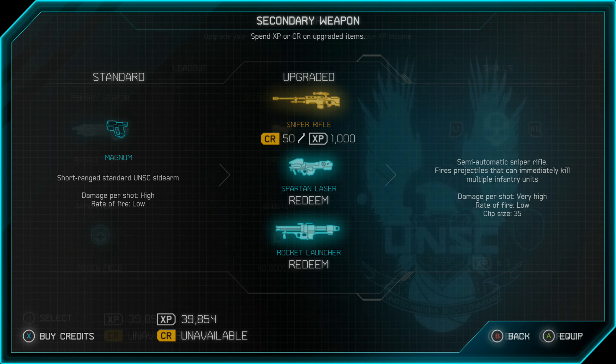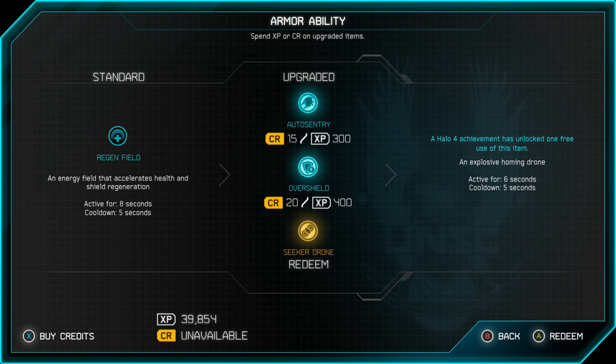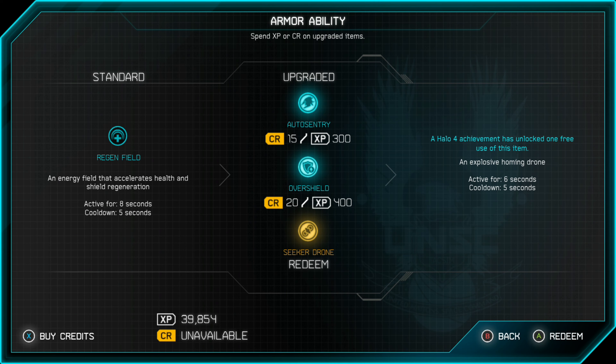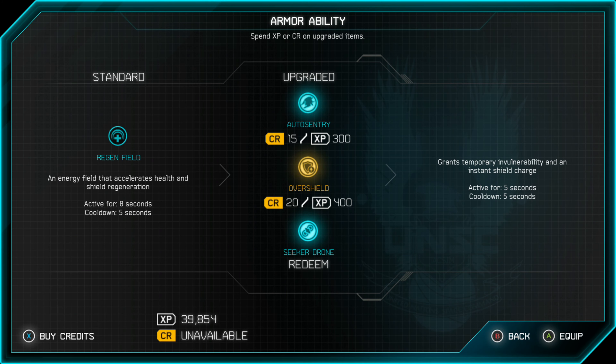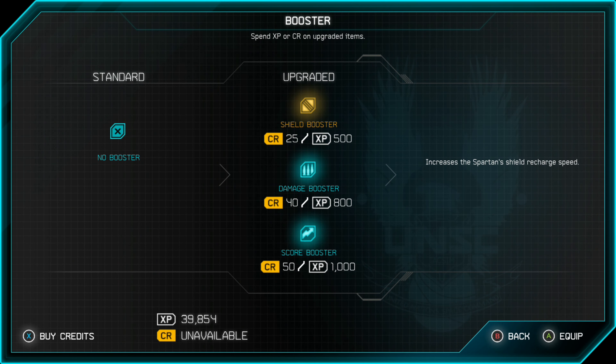Same thing with the secondary weapon, we could upgrade that to any of those weapons as well. Then you have your armor ability, which you could change. It's showing Regen Field as the default armor ability, but that will change based on whatever mission you're playing. We could actually change it to an Auto Sentry, Overshield, or Seeker Drone. And then also the booster, we could change to a Shield Booster, Damage Booster, or Score Booster.